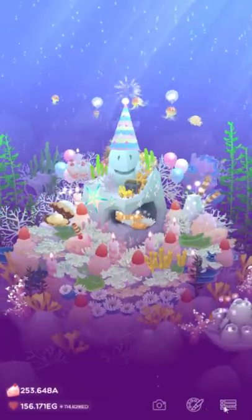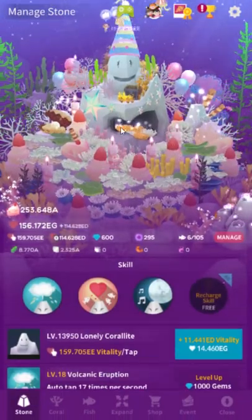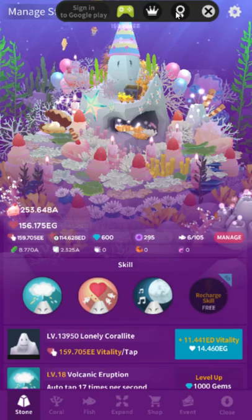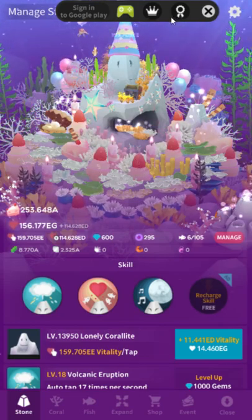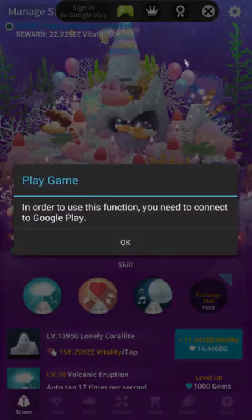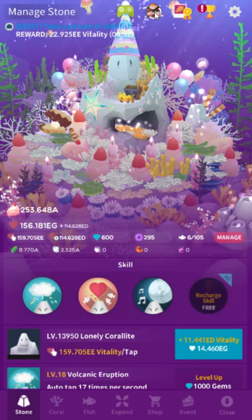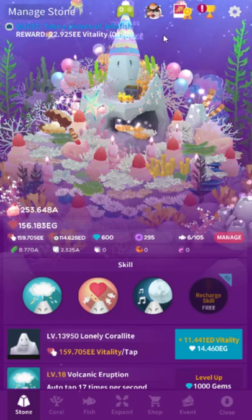Let's get into the main menu — there's quite a lot going on here, which is why people get confused. Starting at the top: this is your Google Play menu. It doesn't really matter for in-game things anymore. This is just for achievements on Google Play. This used to be where Google Play quests were, where you could get gems, but those aren't in the game anymore.